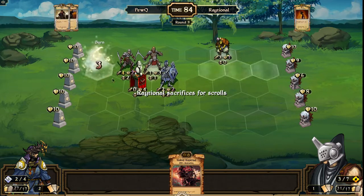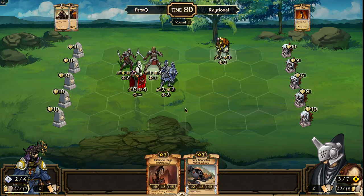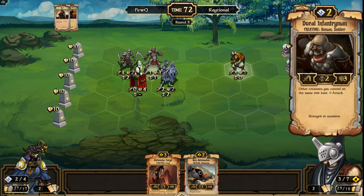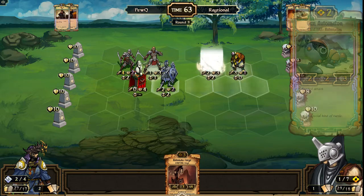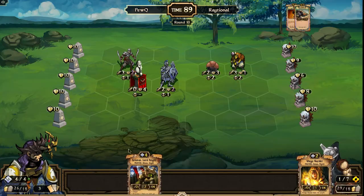Burn is available and is able to take out the only unit not next to the Effigy of the Queen. Raytional finds a scroll off of it, sacrifices it, and finds a Forge and a Gun Auto. So the Forge is going to come down probably in front of the Gravelock Elder, who will be able to take out the Ducal Infantryman — that dramatically weakens PewQ's board position. Still has the Effigy of the Queen, but Raytional is able to strike back off the big order combo. Interestingly, plays the Gun Auto out instead of the Auto Forge.